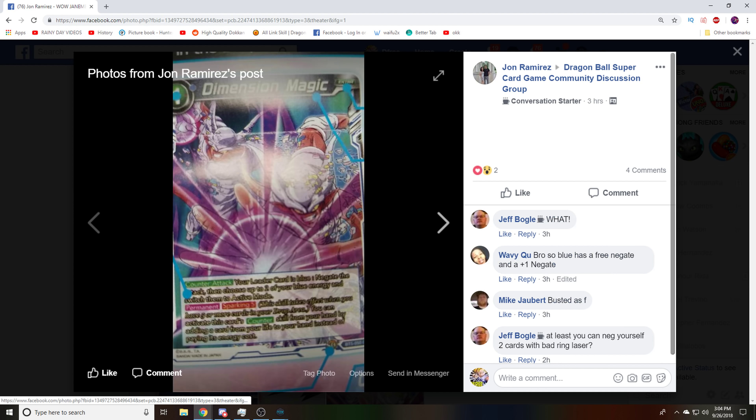Moving into the main topic for a lot of people today: Mention Magic. This is a blue exclusive negate. The other colors also got exclusive negates in the Set 5 bracket. This one is exclusive to blue. When your leader card is blue, negate the attack, then choose up to two of your blue energy and switch them to active mode. Sparking 5: when you have 5 cards in your drop, you can activate this card's counter skill from your hand by adding a card from your life to your hand instead of paying its energy cost — so you can activate it for free if you have 5 in your drop.